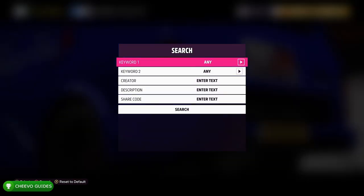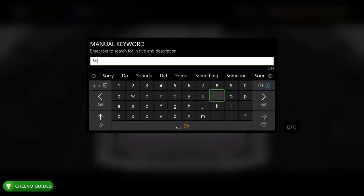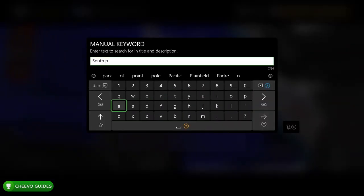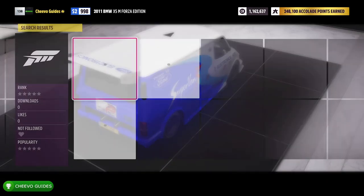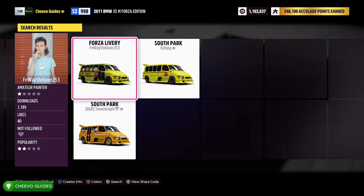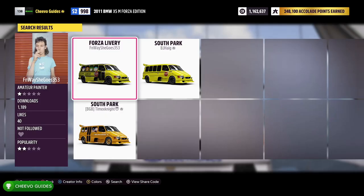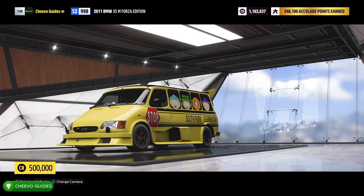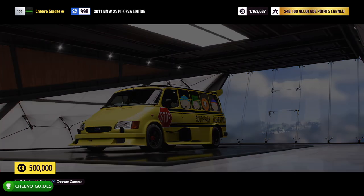Believe me, it's worth it — this is primarily the vehicle I used for nearly all of the game. There are also some really cool liveries you can apply. For instance, I applied the South Park skin, which looks like a school bus with South Park characters. If you're not a South Park fan, search 'Mystery Machine' to download the Scooby-Doo van skin — and it's free to download.